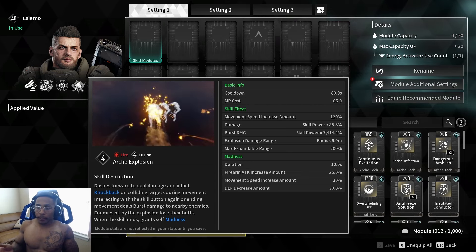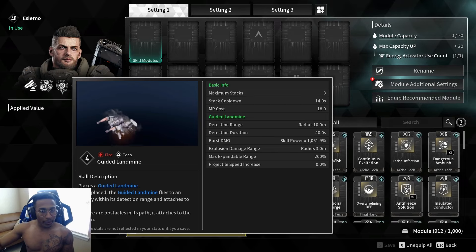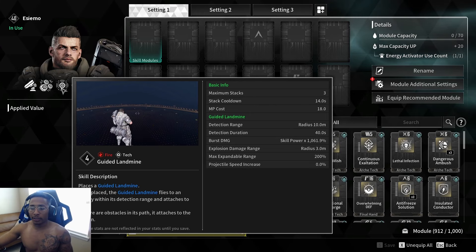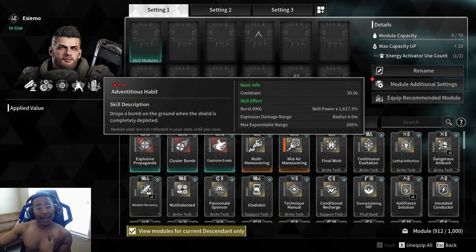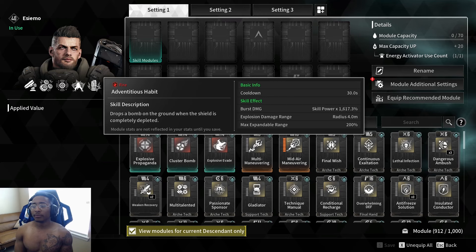His abilities are fairly cheap when it comes to MP cost, so you can spam a lot of them — they're pretty cheap. Now let's go over the passive, and then I want to explain one more thing I personally feel about him.